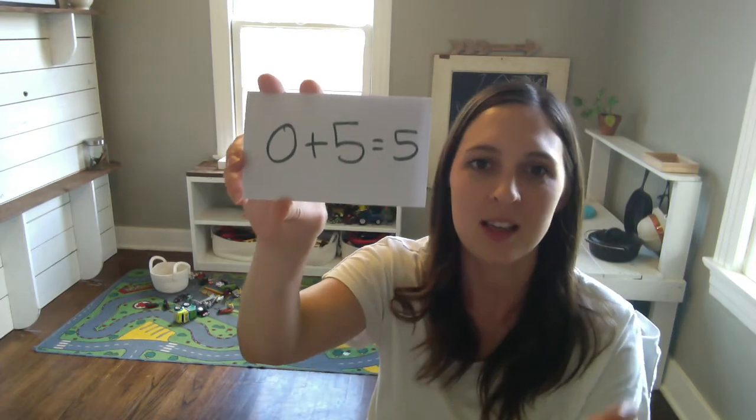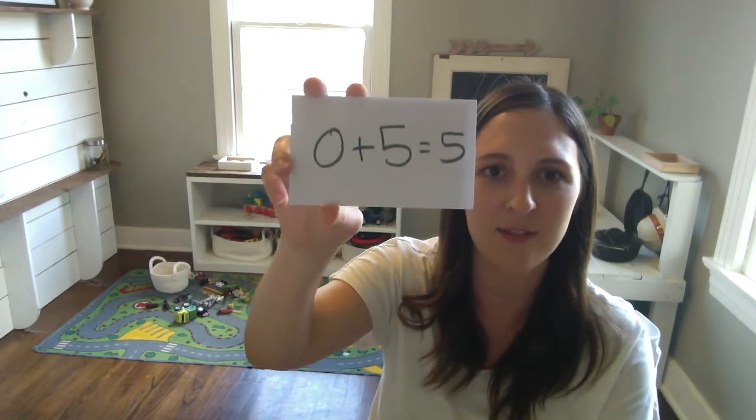Our next one. This is a tricky one. I have zero. If I don't have any, what do I need to make five? Zero and... yes, zero and five make five. Let's say it together: zero and five make five. Great job, you guys.